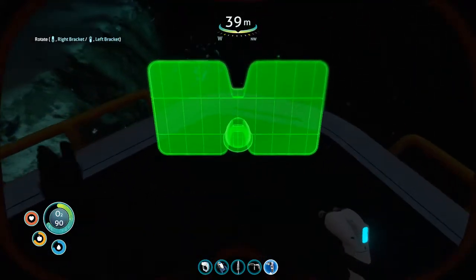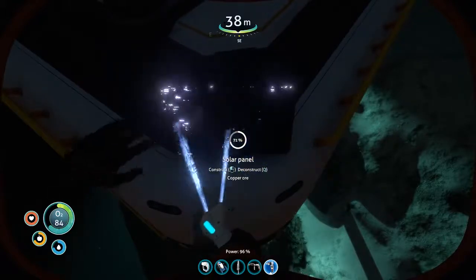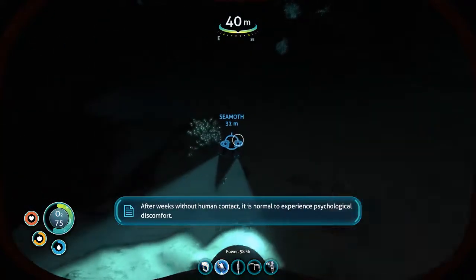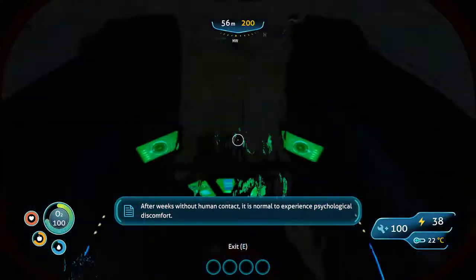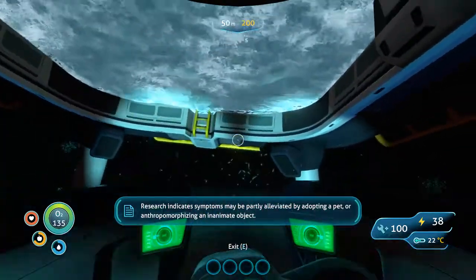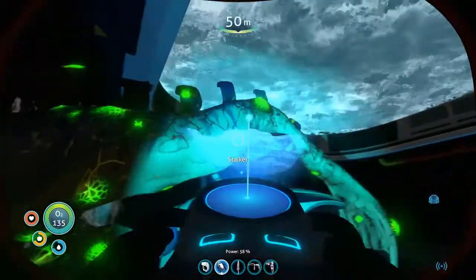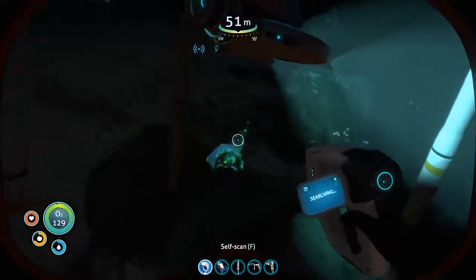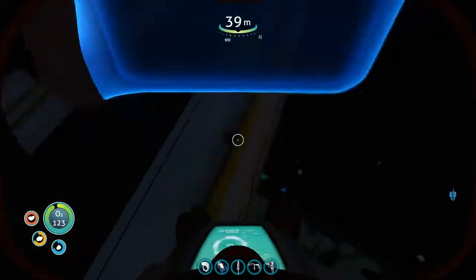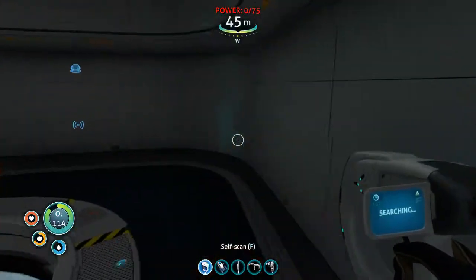Perfect. See, that's pretty close. We're right above pod 4 actually. Hopefully that doesn't block the sun - I don't think it will. I want it kind of forcing out. It's night time so we're not going to get any charge, but. After weeks without human contact, it is normal to experience psychological discomfort. Research indicates symptoms may be partly alleviated by adopting a pet or anthropomorphizing an inanimate object. We can't get anything right now because we don't have any power. Warning - emergency power only. Oxygen production offline. Yeah, that's fine.